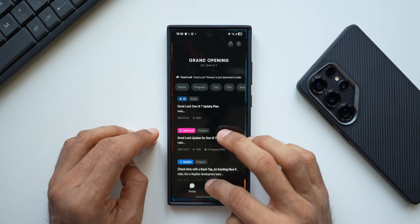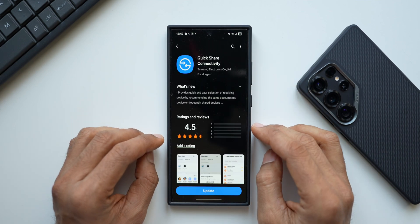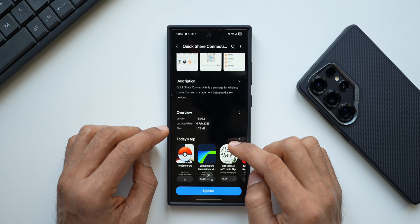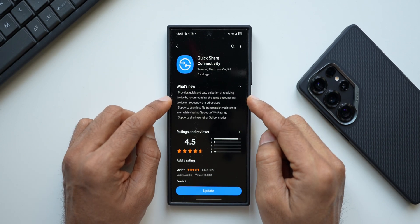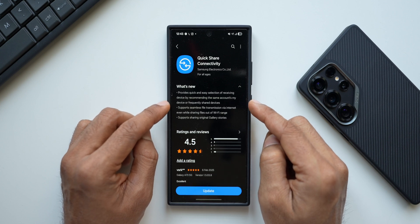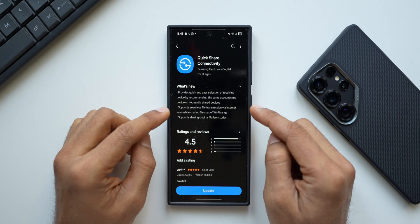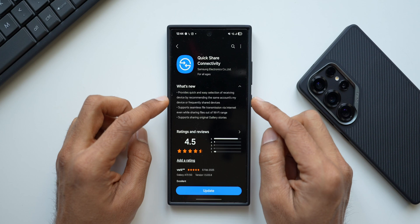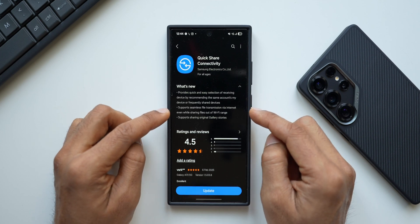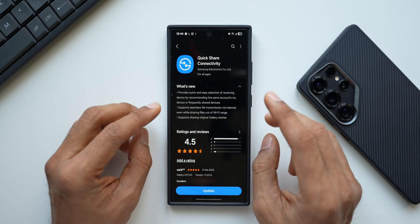Now let's look at the second update — Quick Share Connectivity. The latest version is 1.5.08.5. The changelog says it provides quick and easy selection of the receiving device by recommending the same account's devices or frequently shared devices. It also supports seamless file transmission via internet even while sharing files out of Wi-Fi range.